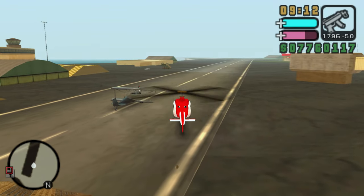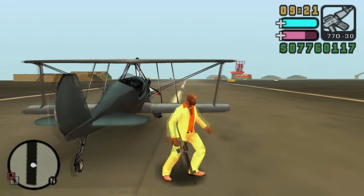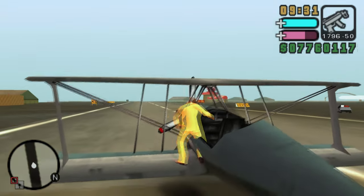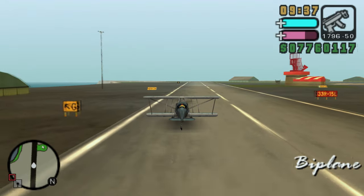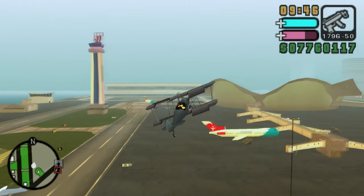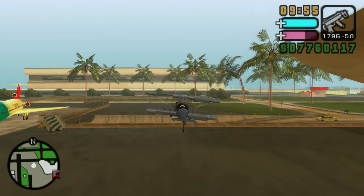Vehicle number three is another aircraft: the Biplane, one of only two controllable airplanes in the game, the other being the Skimmer. Its design is comparable to the San Andreas Stunt Plane — similar construction but with a sharper nose, open-air cockpit, and shorter rear stabilizer. The Biplane's maneuverability is inferior to the Stunt Plane, being harder to steer, but it has fairly quick speed in flight and can sustain quite a bit of damage, though it can still sometimes explode on impact.